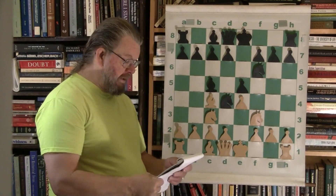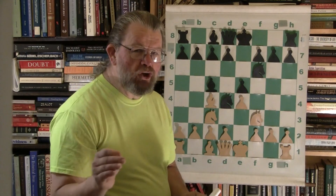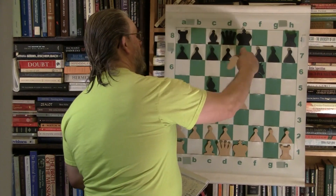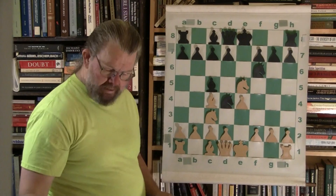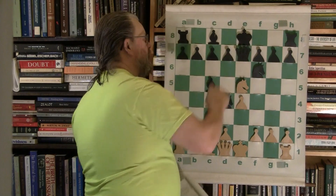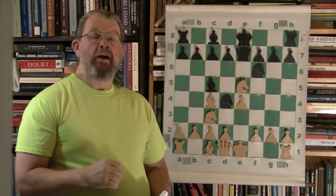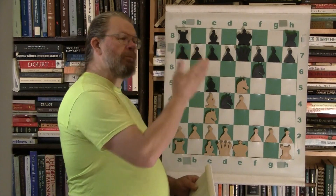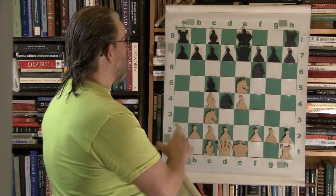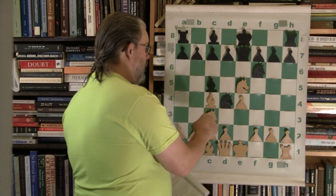The argument is who gets best developed and who gets to use their development in the best manner. White is the one to draw first blood, taking the E pawn right out of the center. It gives black an opportunity — white moved a piece twice — to bring out yet another piece, even though black has also moved twice. The development is pretty even at this point.